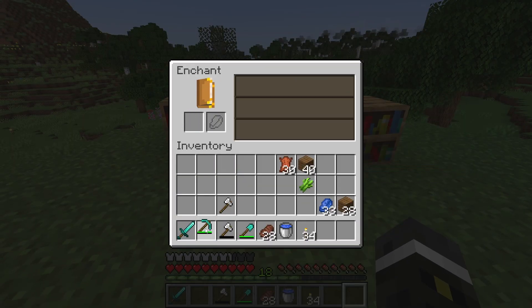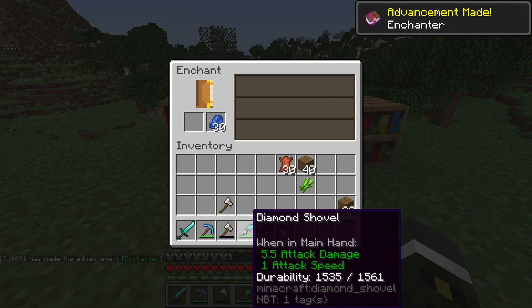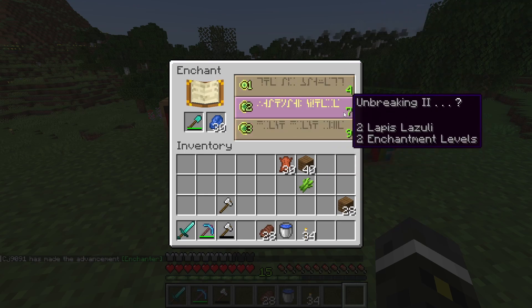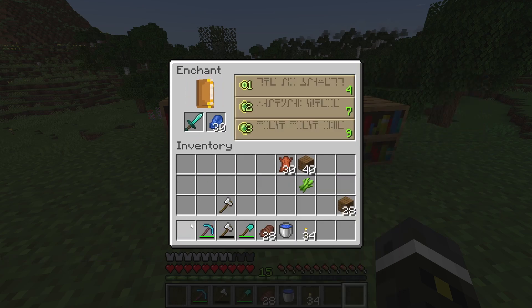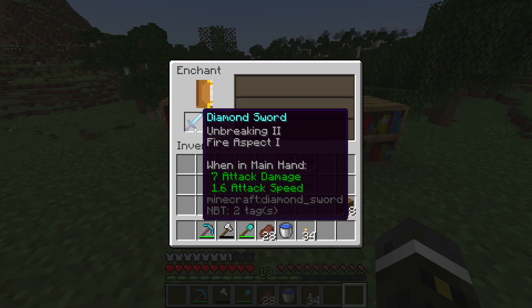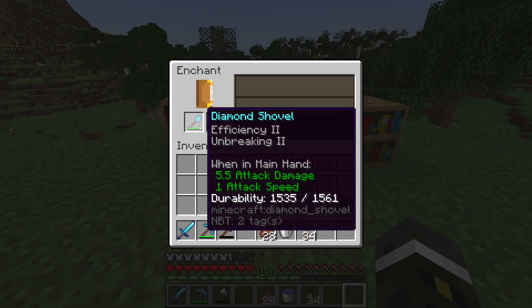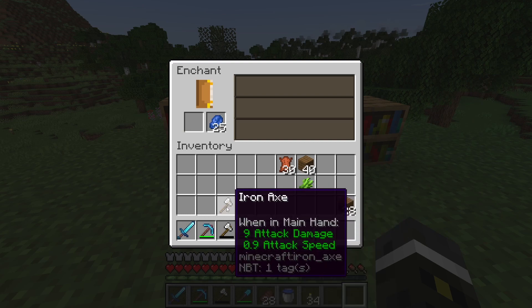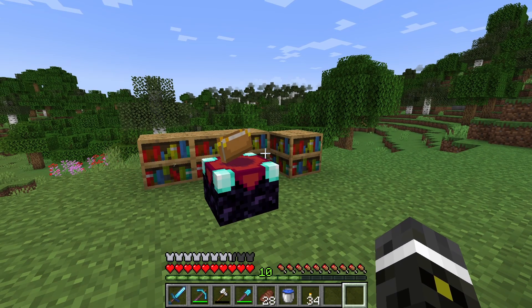What level do we get up to? Eleven — you know what, that's not bad at all and I can afford it. We got an efficiency 2 pick, and then unbreaking 2. I'll enchant the sword too to get another reroll — fire aspect 1, I actually want that so I'm going to take it. And I got efficiency 2 on the pickaxe — I'll go with efficiency 2 and unbreaking 2. That right there is pretty good. So we got some basic enchanting going in this episode, which is super nice.